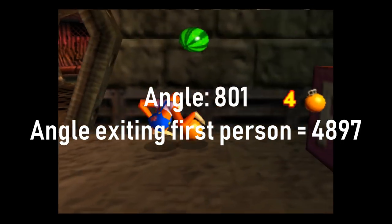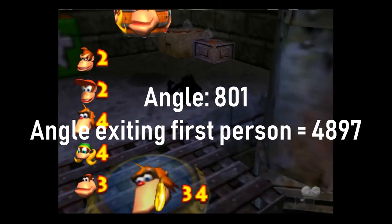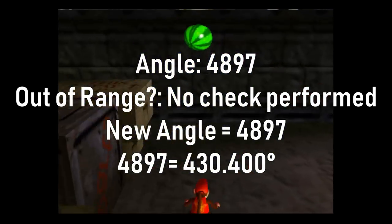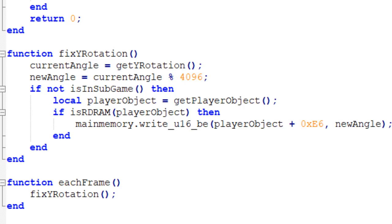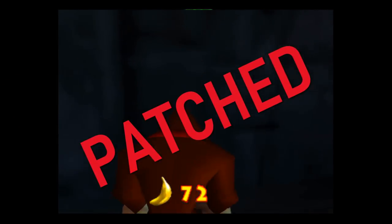So if the player's angle is between 0 and 2047, the new angle after exiting first person exceeds 4095. And if they prevent the correction being performed, they are able to maintain that angle overflow. The fix is quite simple: constantly perform the modulo function on a Kong's angle so that it's always within the 0 to 4095 range. Glitch patched.